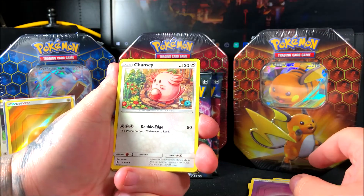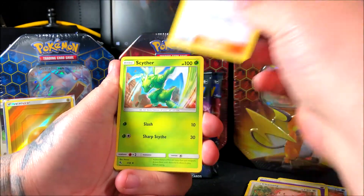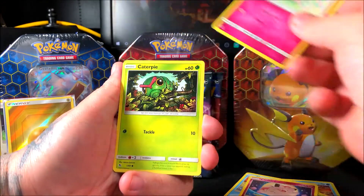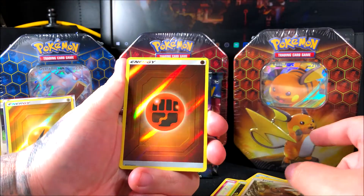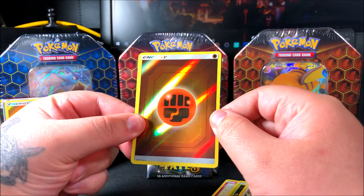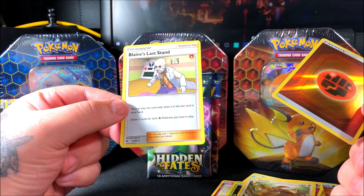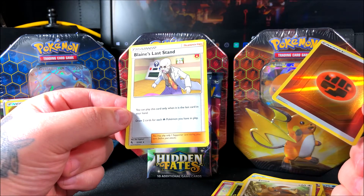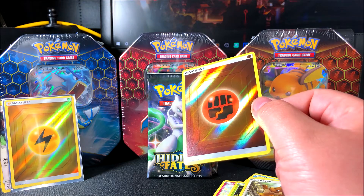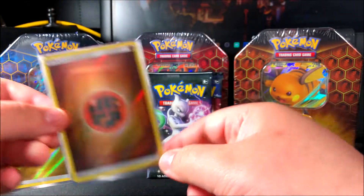Starting the second pack with a Psychic Energy. Chansey doing some yard work with a cool Squirtle-pail, Brock's Grit showing some skills, another Slowpoke who looks like someone took his lunch, Clefairy, a singing Jigglypuff, Caterpie, and Eevee. Nice — a Ninetales 110! I really like these reverse energy cards. Our final rare is Blaine's Last Stand: 'You can play this card only when it is the last card in your hand; draw two cards for each Fire Pokemon you have in play.'